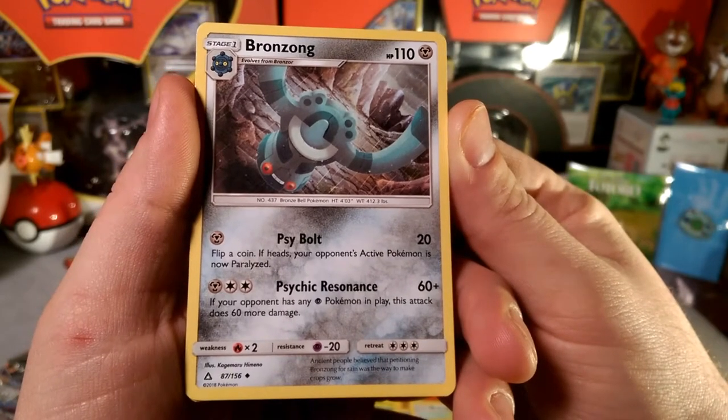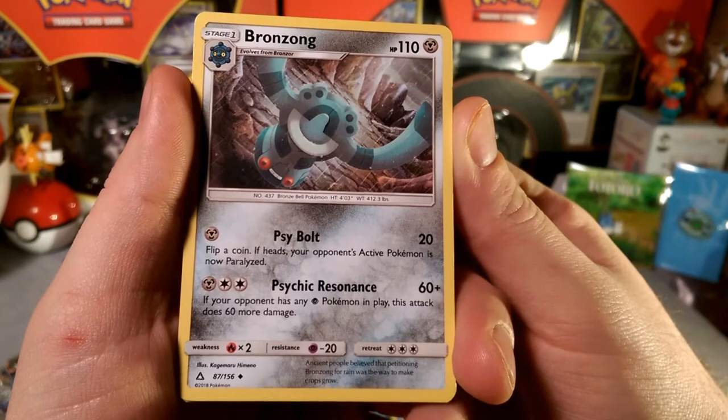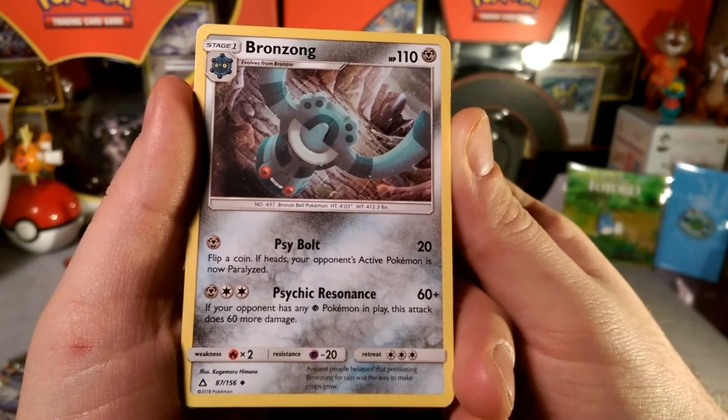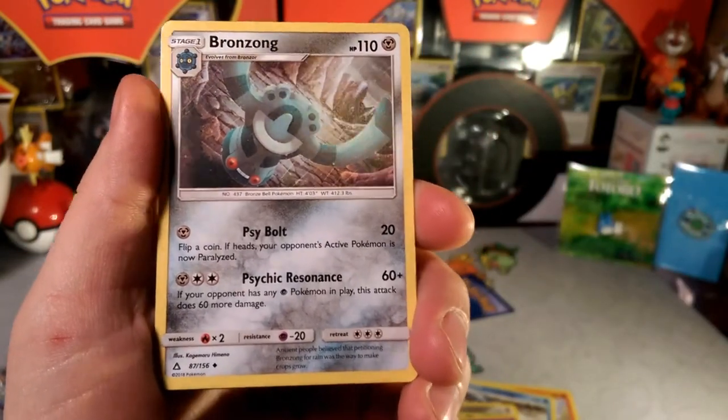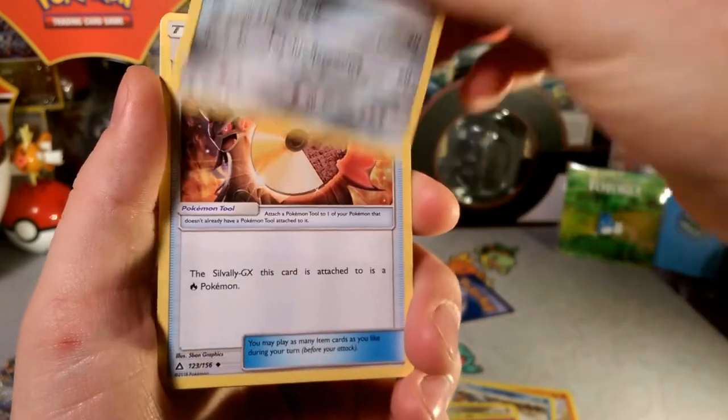Stivald. Now Paralyzed. Psychic Resonance — if your opponent has any Psychic Pokemon in play, this attack does 60 more damage. That might be decent because everyone plays a Psychic Tapu Lele. So maybe that's a thing, maybe that's a card to check out.